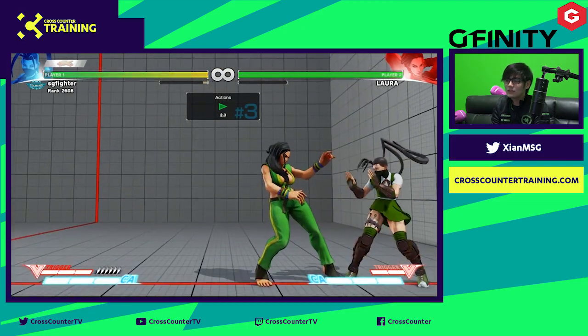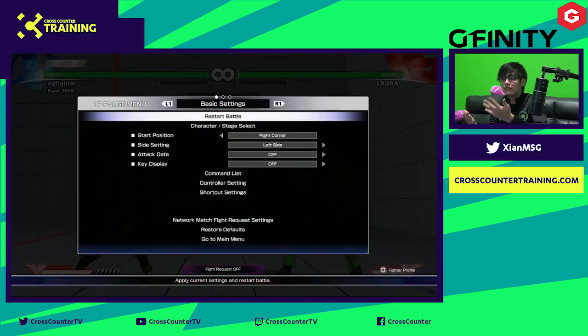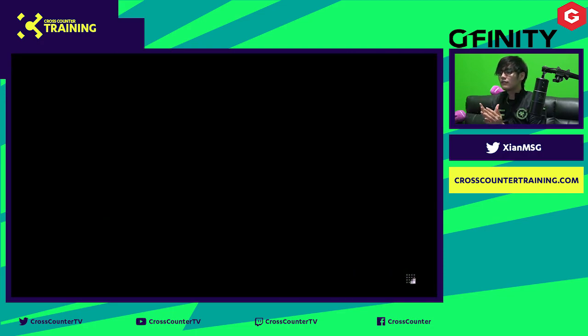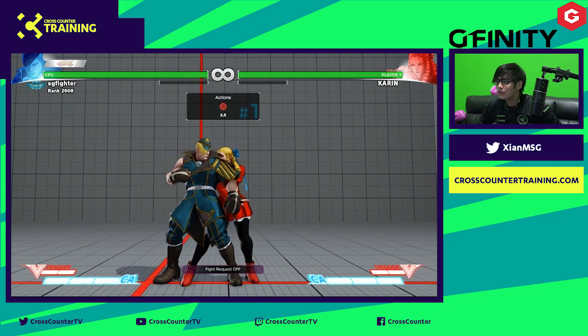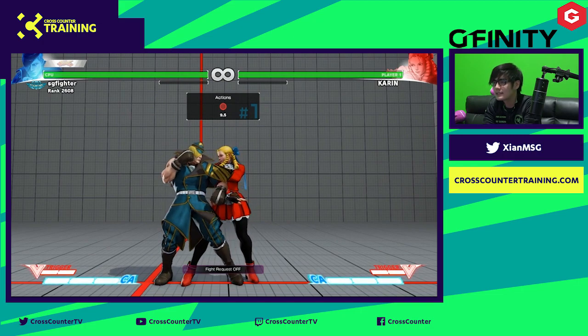So just by knowing things like this, you can actually avoid getting locked into a 50-50 mixup. Although the options are still very limited in Street Fighter 5, knowing these options can change you from an amateur player to a better player. Capcom has actually implemented a lot of secret techniques in the new characters being added in Season 2. Let's talk about Kolin and Ed — both of the two new DLC characters in Season 2.